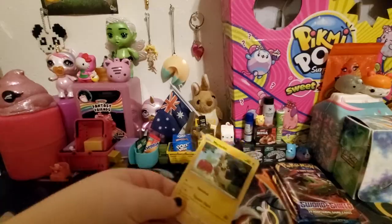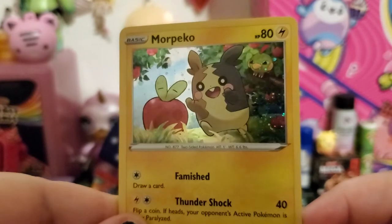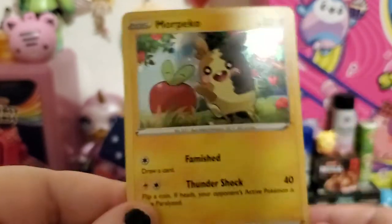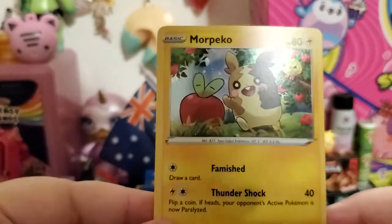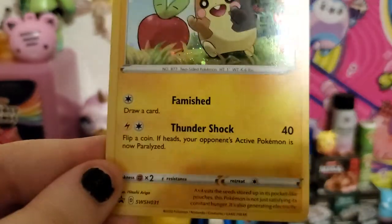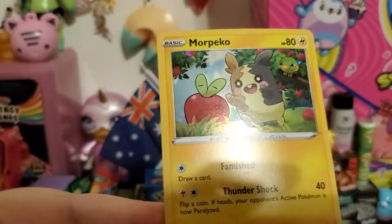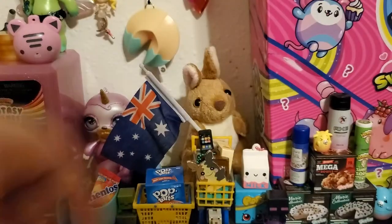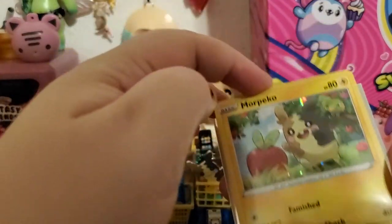We'll look at our promo card. Here is our Morpeco promo card, with a little Matu up there as a cameo in the background, and he's also chasing after an Appletun. The moves are Famish, draw a card, Thundershock, and 40 HP. The holos are different for this series, but I like it — it looks very nice and clean. I'll get a sleeve for it.